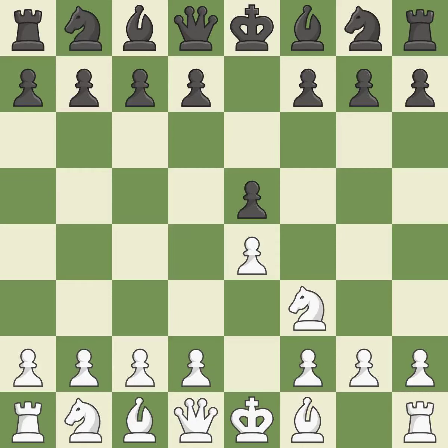The move Nf3 advances the knight toward the center, engages the E5 piece in combat, and sets up a castle. Nc6 defends the pawn on E5, advances the knight toward the center, and scans the D4 square. The Rui Lopez Opening develops the bishop to immediately attack the knight on c6, the lone defender of the E5 pawn.